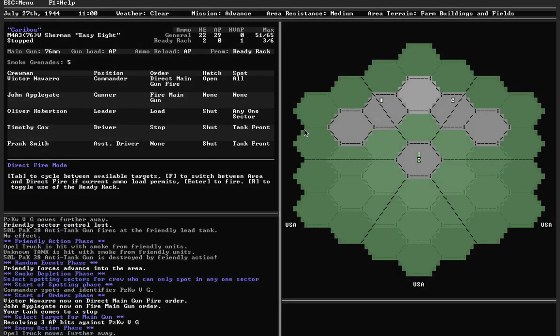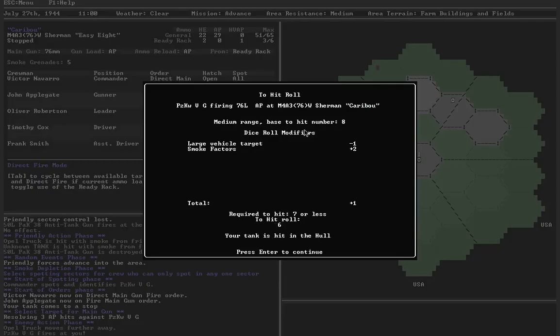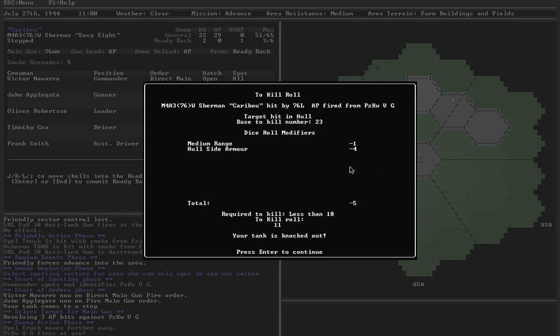Hull-down again. Panther fires at me — hits me in the hull. Luckily it's on my front, so hopefully I'll survive. But no, I could not survive it. The base to-kill number is 23 — that's how strong the Panther's gun is. It's at medium range, which gives me a slight advantage, but it hit on my side armor. For these hexes that straddle two sectors, it's random where the shot comes from. I was very unlucky that he was just far enough on this side of the line to hit my side armor. And even on an Easy 8, the side armor's not going to be that great. My tank's knocked out.